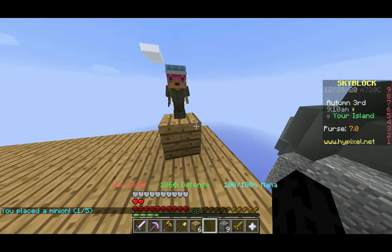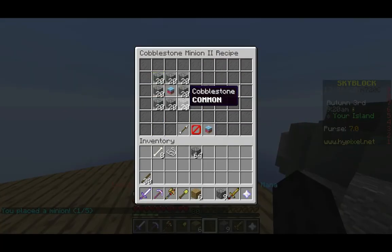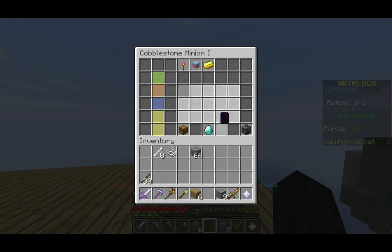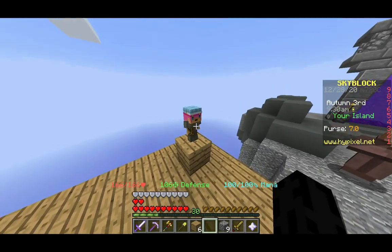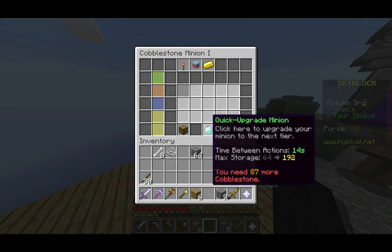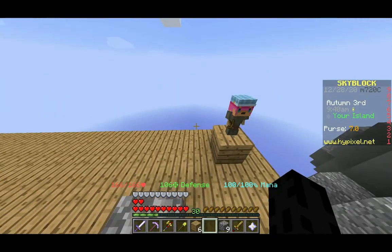One of five minions. The next tier requires — I don't know how much cobblestone that is. You can actually pick them up to craft or upgrade them, but you don't actually need to do that most of the time because there's a quick upgrade minion option that will just quickly upgrade the minion.